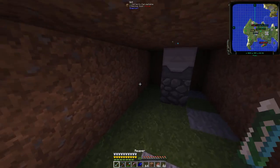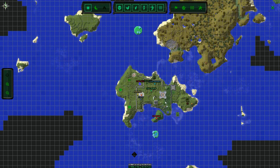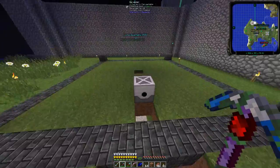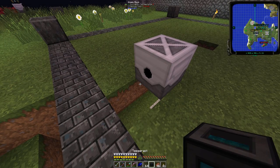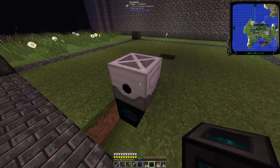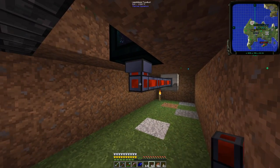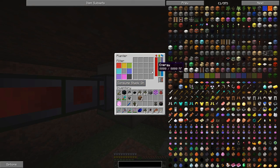Without further ado, let's get on with building this machine — you've seen me do this plenty of times before. We're going to put the tesseract here. We'll set that to soap, item nothing, fluid nothing, energy receive. Now we've got the harvester going. We'll bring leadstone flux duct back to the planter from the tesseract. This should now be trying to work, but there's nothing in here yet. We'll turn off consume stack.